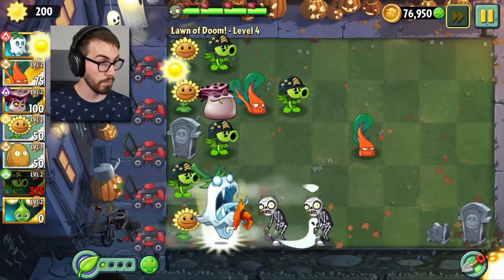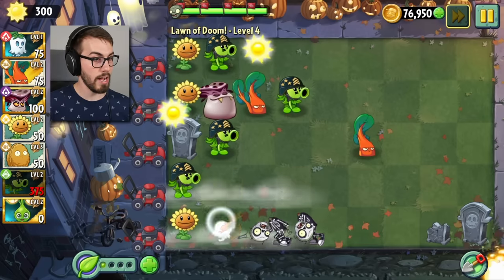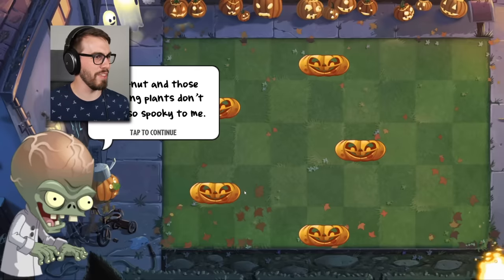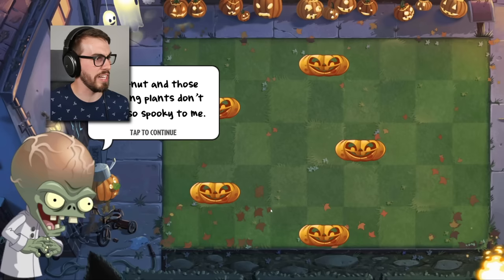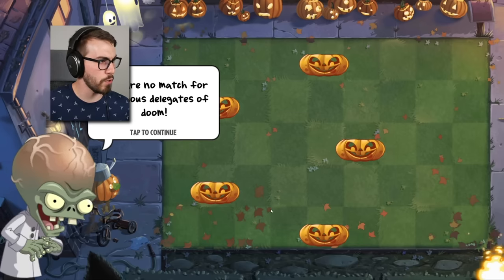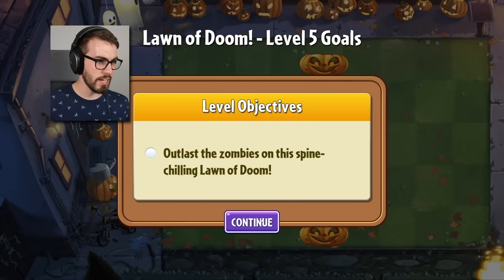There you go. And go. Level four completed. Walnut and those meddling plants don't seem so spooky to me. They are no match for my devious delegates of doom. Really? Devious delegates of doom? Who do you think you are, Dr. Seuss? I don't like Walnut either.